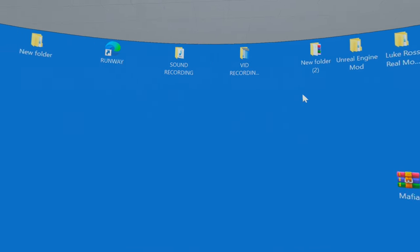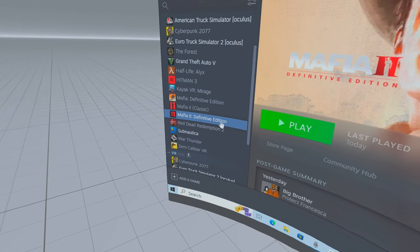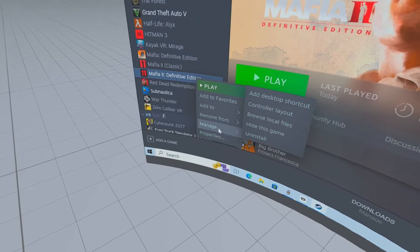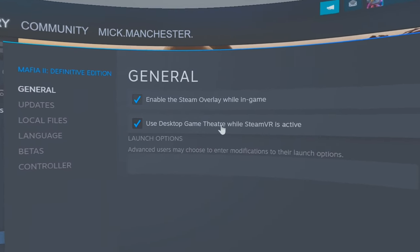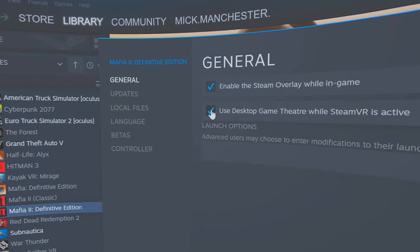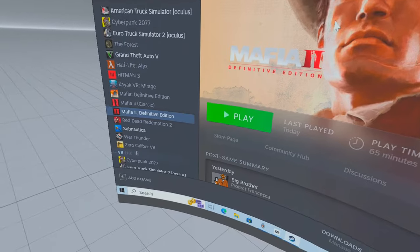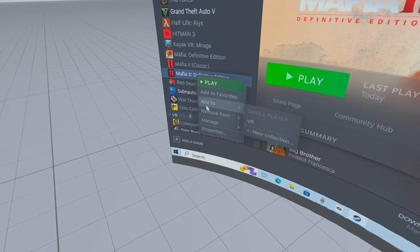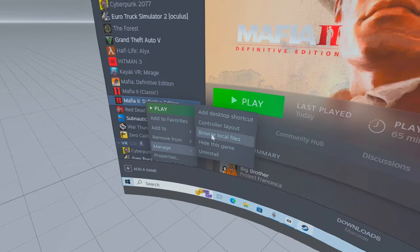Download the raw file — link in the description. Then right-click on the Mafia game icon in Steam, go down to Properties, left-click on Properties, and find this option: 'Use Desktop Game Theatre while SteamVR is active' — untick that. Now close that down.